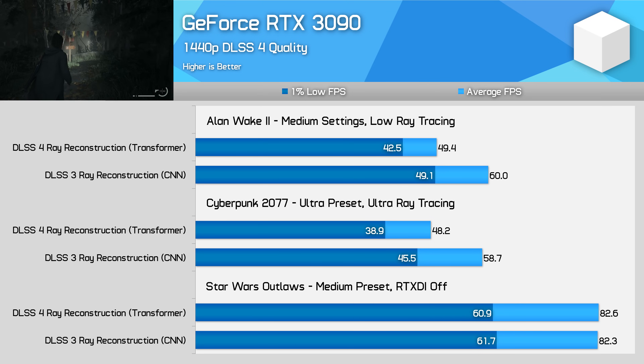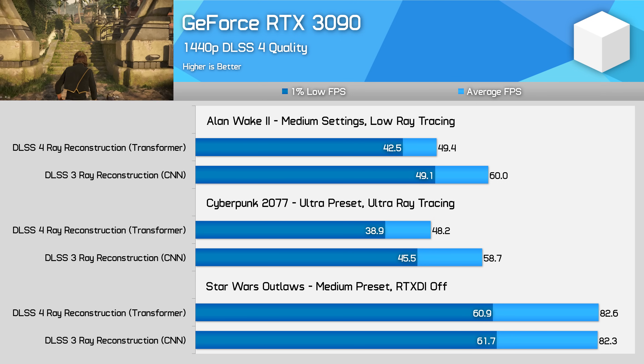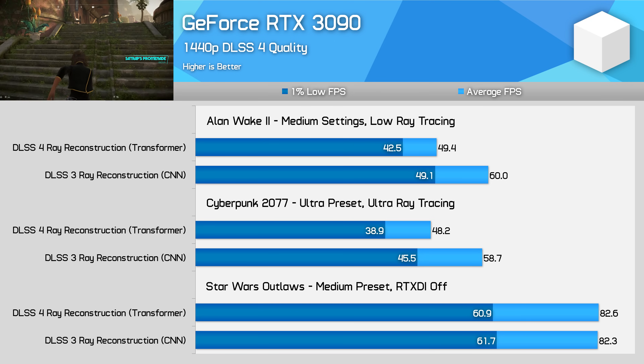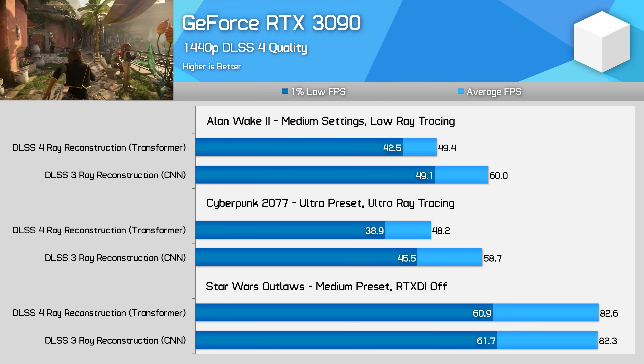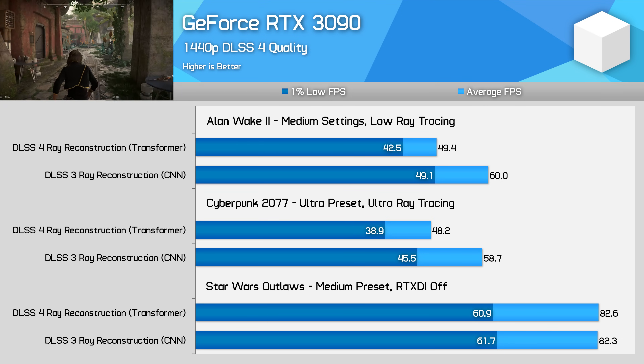The RTX 3090 is roughly equivalent to an RTX 4070 Super in ray tracing performance, so I used the exact same settings for both GPUs. The main difference is the architecture, and interestingly the 3090 suffers from a greater hit when using DLSS 4 ray reconstruction — an 18% loss to FPS in both Alan Wake 2 and Cyberpunk 2077. There is no performance impact in Star Wars Outlaws, but this appears to be because the game forces the use of the CNN model on generations prior to the 40 series. Unlike the other two games, there is no option to switch between models — the game chooses Transformer for 40 and 50 series, and CNN for 30 and 20 series.